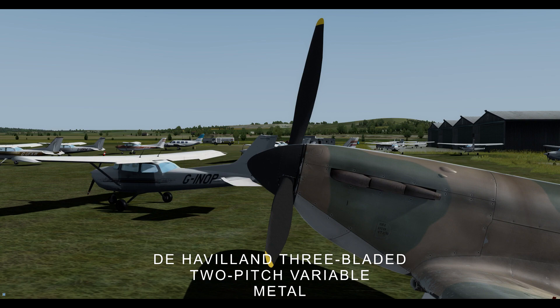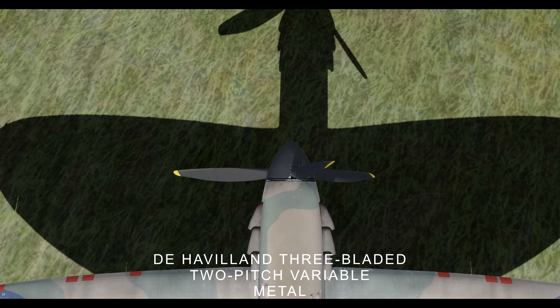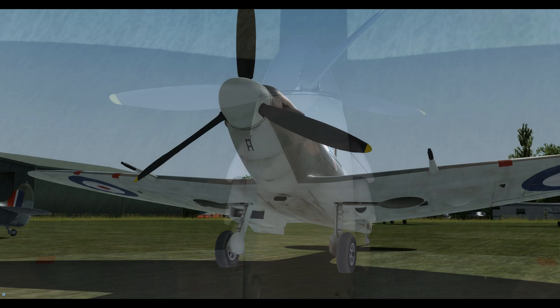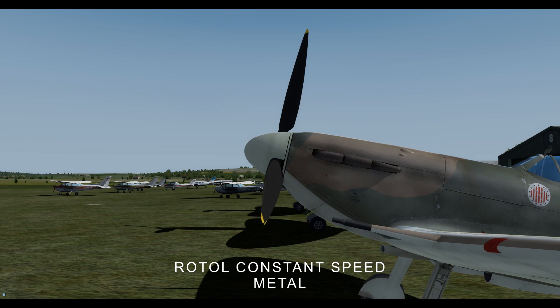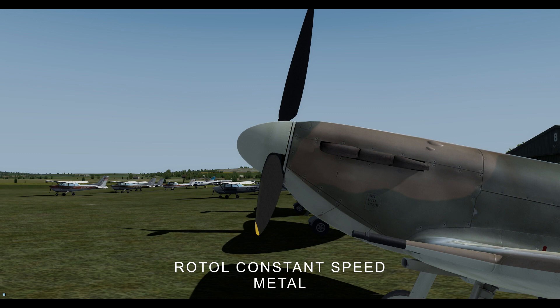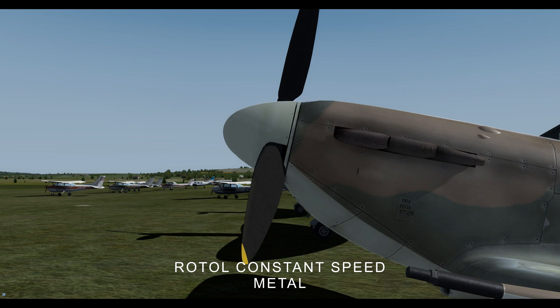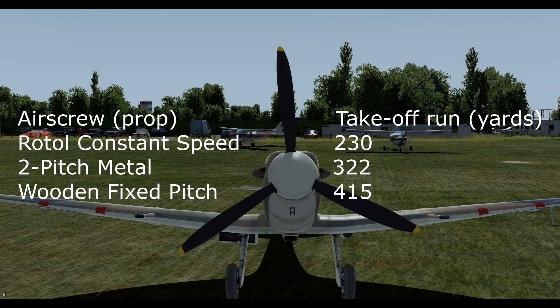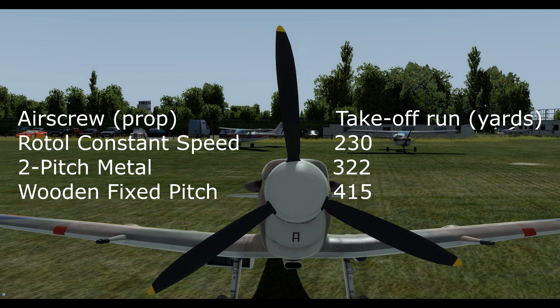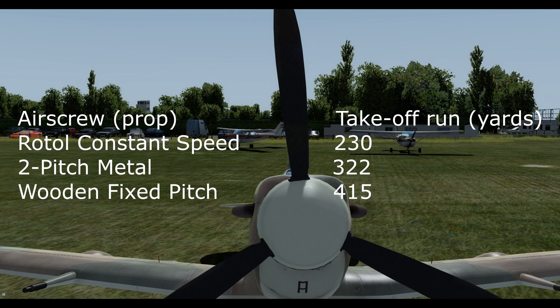What the pilots found — and we know how fighter pilots like to push their machines — is that by making very careful adjustments with the two-position lever, they could actually achieve pitches in between. Now we've reached Spitfire Nirvana: the Rotol constant speed. With this propeller you'll notice it's slightly wider along the blade than the two-pitch. We set our prop lever to the desired RPM and the constant speed governor maintains it. This gives us much more control — essentially more gears in our bike. You can see the huge difference in takeoff length between the wooden fixed pitch and the Rotol constant speed.